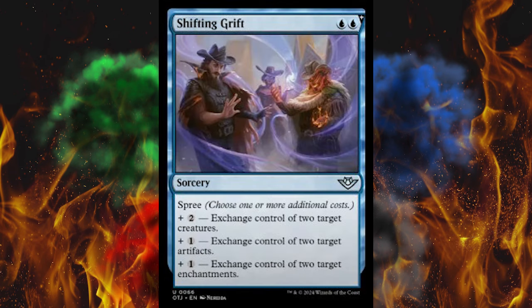Next up, we got Shifting Grift. I would apologize, but you're the one who's French. We got 2 blue plus — add 2 to it if you want to exchange control of 2 target creatures. You can choose 1 or more, add an additional 1 or just 1 or whatever you want. Exchange control of 2 target artifacts, and then plus 1, exchange control of 2 target enchantments. This is the one that Mark was alluding to. I think this is just a fun card. Anything that lets you beat them with their own cards and their own strategy — if you swap a piece-of-crap 1/1 bird for a giant overpowered dinosaur from hell, who's really behind that dinosaur? Who put the dinosaur in their deck?